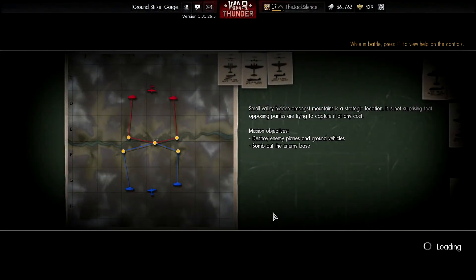Hey there guys, it's me again, Jack Thunder. Today I want to show you some of the new American airplanes — only two, but they are the new level two and level three planes. Yeah, only two planes, and we are flying the map.